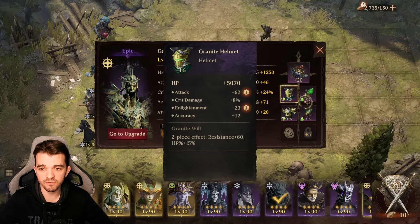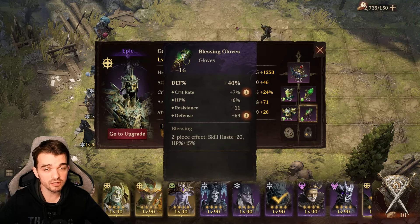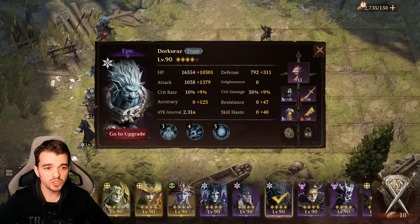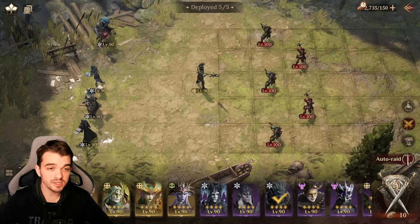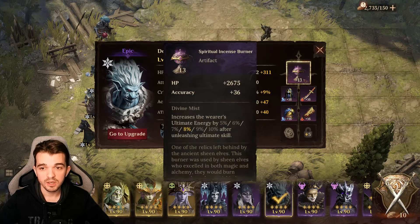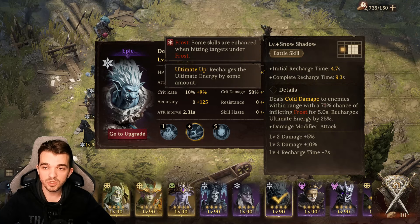For the tank I'm using two pieces of Granite and two pieces of Placing, just to give more HP and defense percentage. These two main damage dealers — we really want to give them the best gear. This one is at artifact level 13 because I don't have more Incense on the test server, but if you give him the Incense Burner it will be really good because of his battle skill.